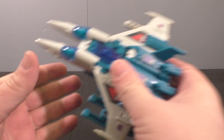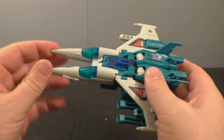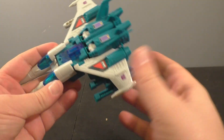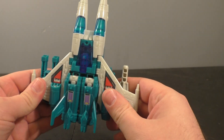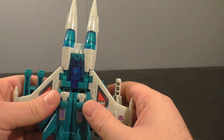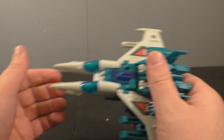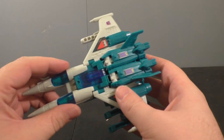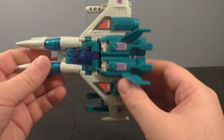Alright, so I am back and today we're going to take a look at the Titans Return Slug Slinger. This is the third of the Targetmaster Jets, now that they're Headmasters. In the original cartoon, the three came out at the same time — Misfire, Slug Slinger, and Trigger Happy. They became the Decepticon Targetmasters along with Cyclonus and Scourge, but those two had been around for a while. So there were really only three new bots for that line, and that's these three.